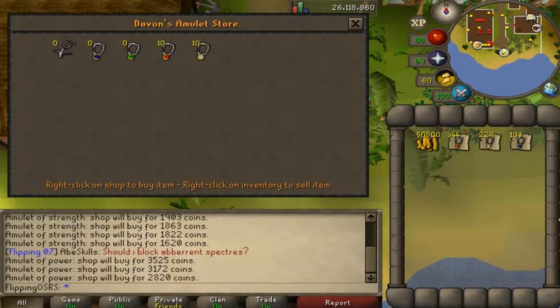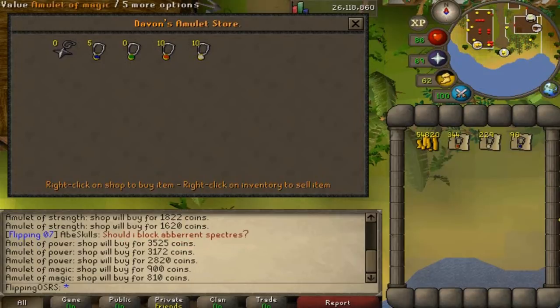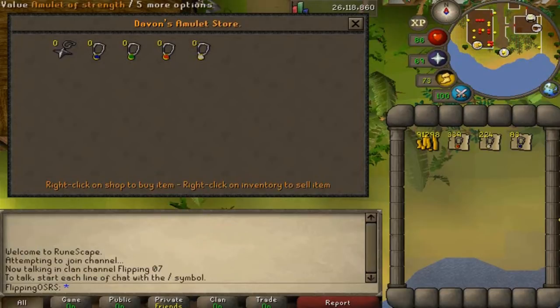After we sell five we can sell another five and still have a profitable margin, so you could probably sell 20 of the amulets of power. However I would recommend just doing 10 per world — it's going to be more effective. The amulet of magic again has a pretty good margin but I think we're just going to do 10 per world.